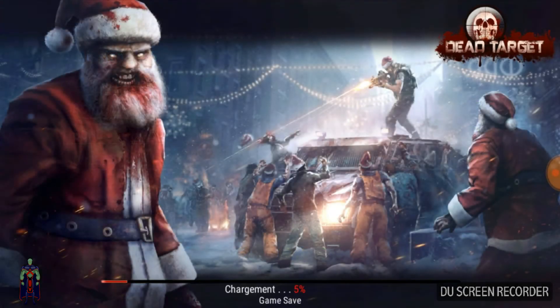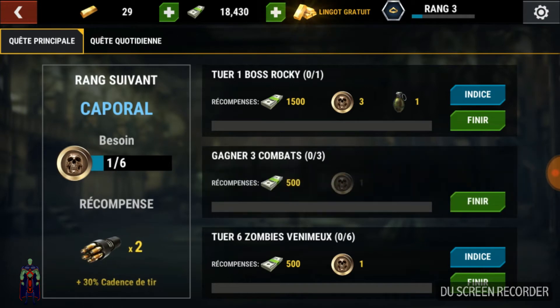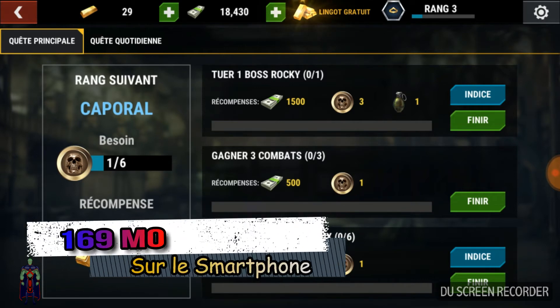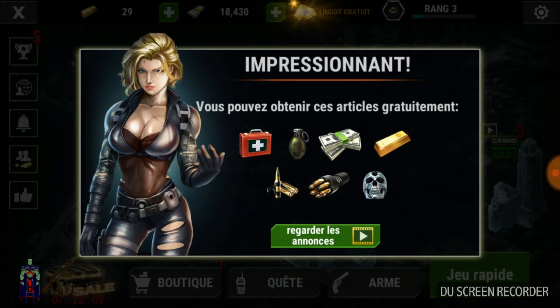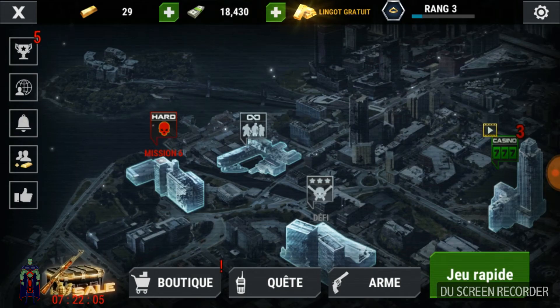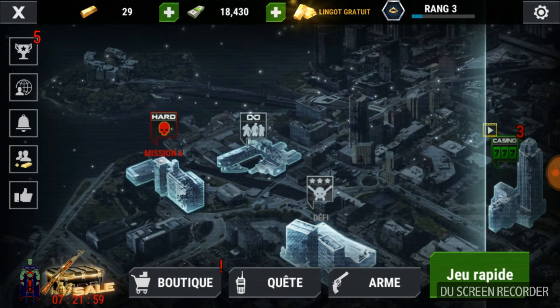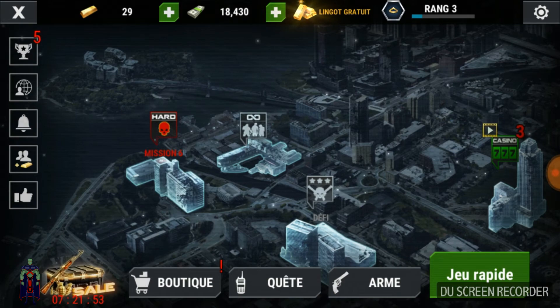Voilà pour Dead Target Zombie. C'est un jeu entièrement en français qui a de très bons commentaires sur le Google Play Store, et qui prend 169 mégaoctets sur votre téléphone. Il est vraiment excellent graphiquement. D'après les commentaires, la première version a l'air meilleure que la deuxième. On peut aussi jouer sans Wi-Fi, c'est plutôt pas mal pour avancer les missions. Il y a un mode communauté et on peut inviter des amis.